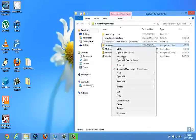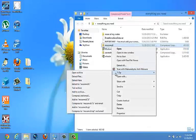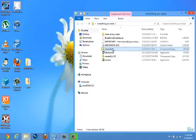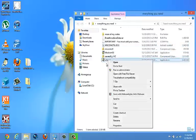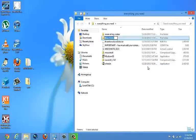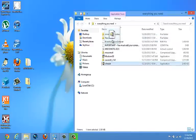Okay, now extract this one. I'm just doing this on the fly, so let's keep that right there for now. Let's make a new folder and put that in here.